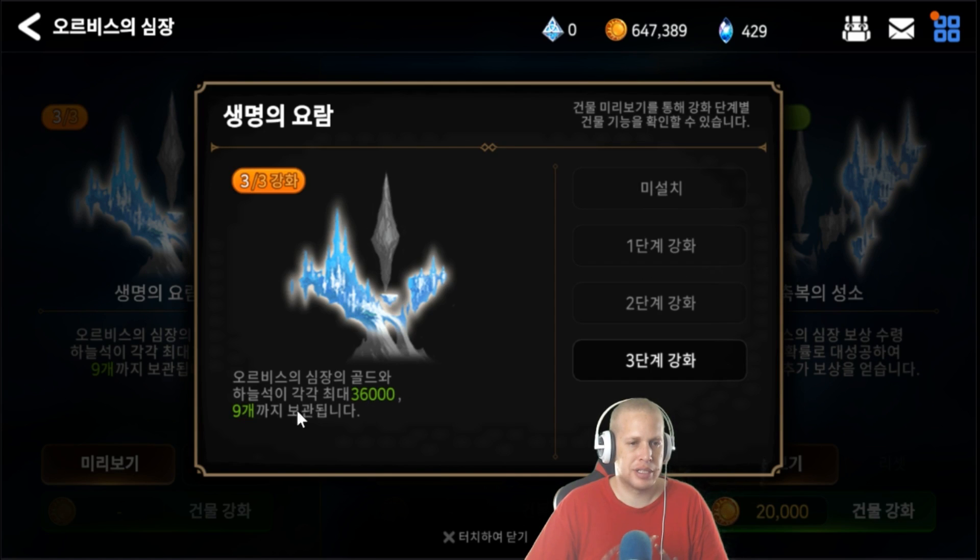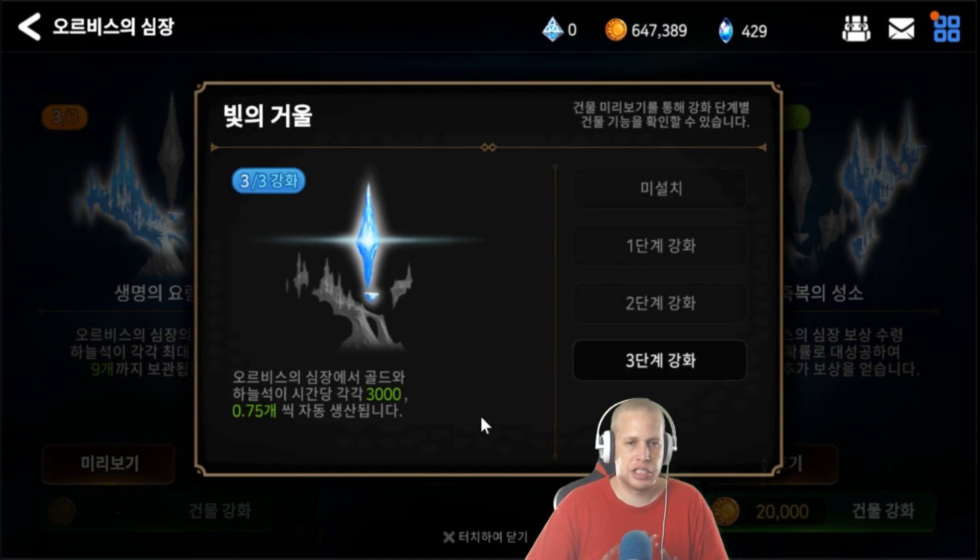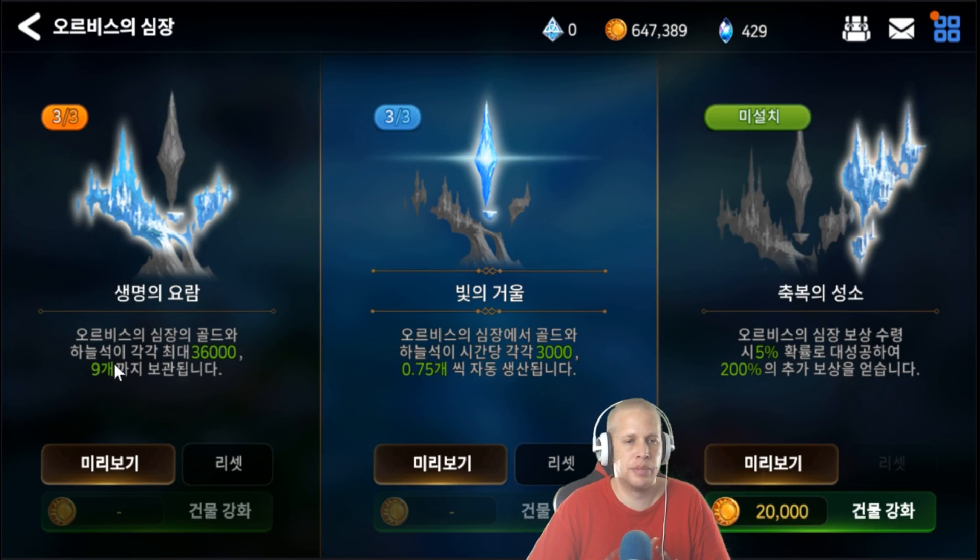The left upgrade is basically your total storage — when you start it's going to be 4,000 gold and 1 crystal, then 12,000, 3 crystals, etc. I definitely recommend getting that to max first just to have more storage and more time. The middle upgrade increases the rate your farm is producing, so at the base rate that's going to take about 36 hours versus 12 hours at higher rates.